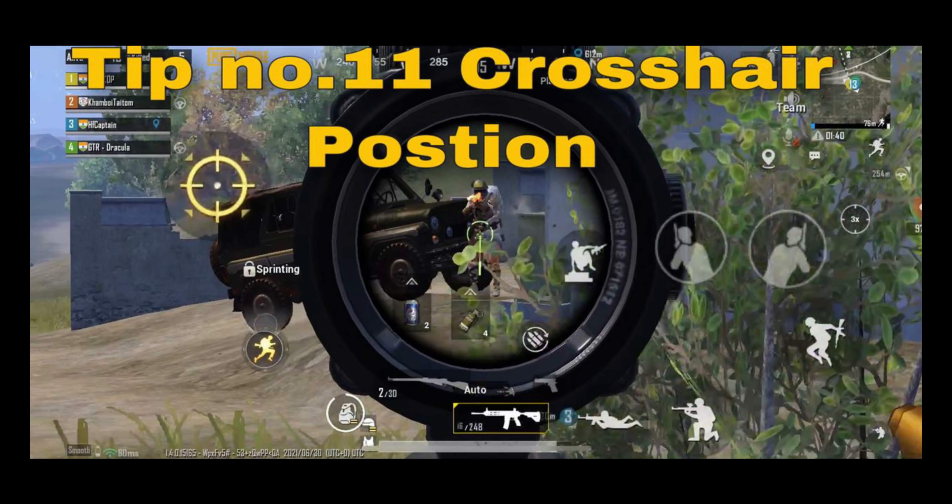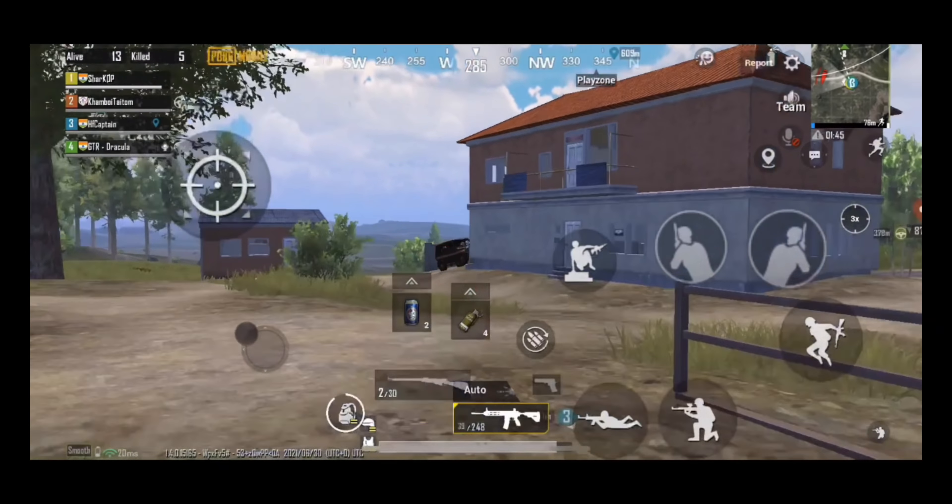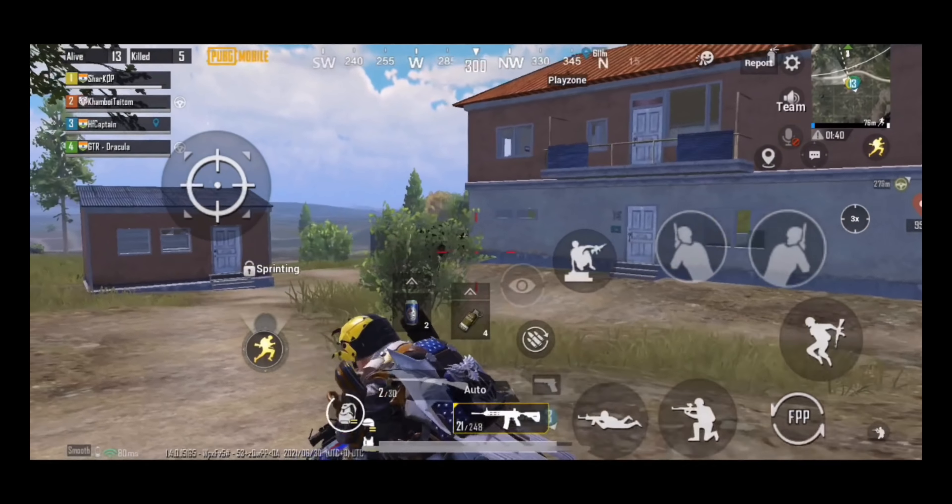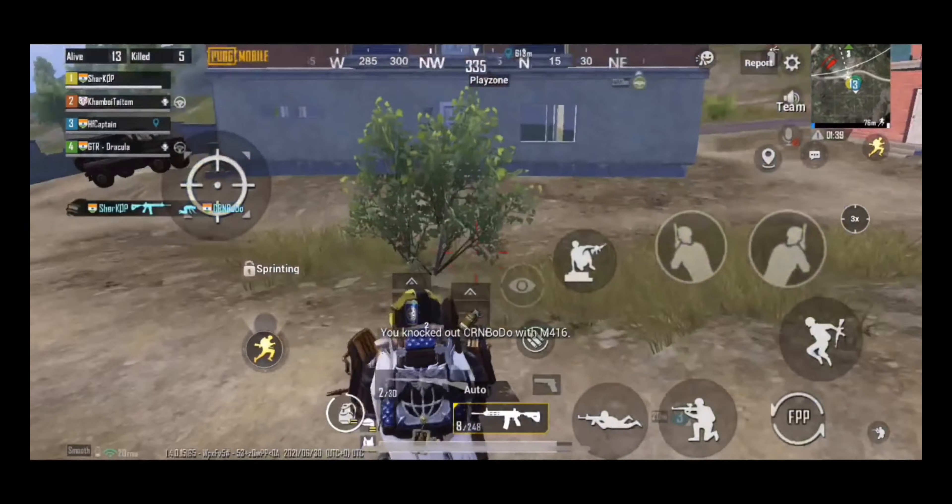Tip number eleven: crosshair positioning or placement is arguably one of the most important aspects to master in PUBG. If positioned correctly, it allows you to have an instant advantage over your opponent when taking aim duels, as you will have a better chance of landing a first headshot.